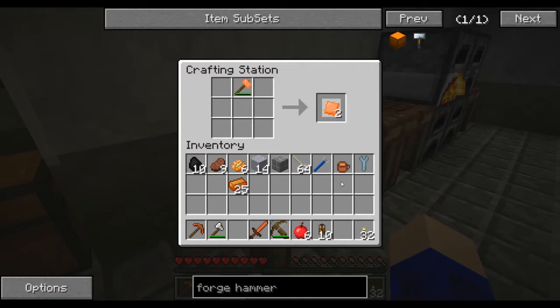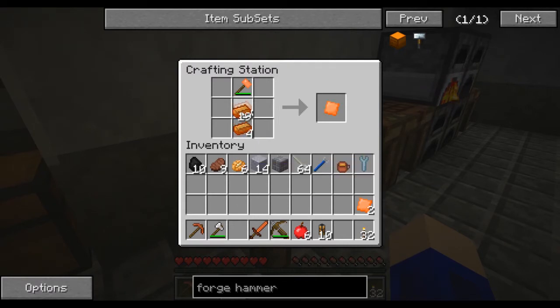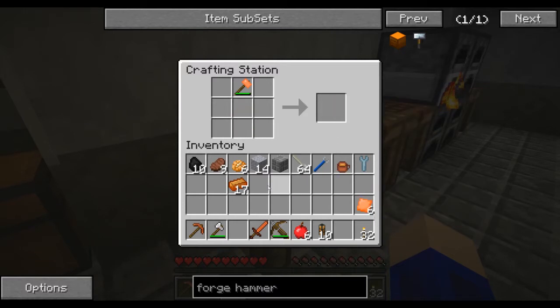It certainly makes a bit of a change. Basic machine casing — you got one? Perfect. Is that the same thing as an iron machine hole? Correct.